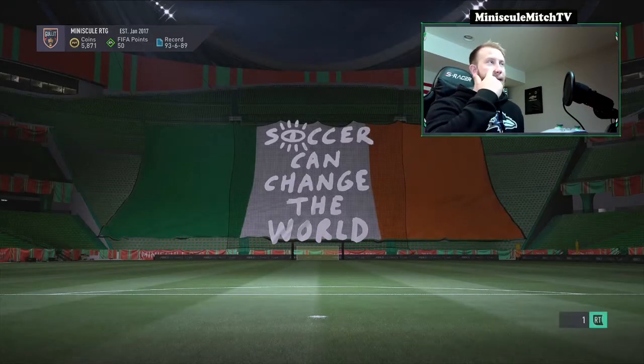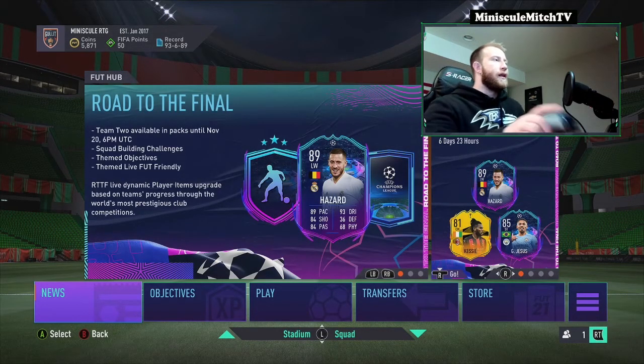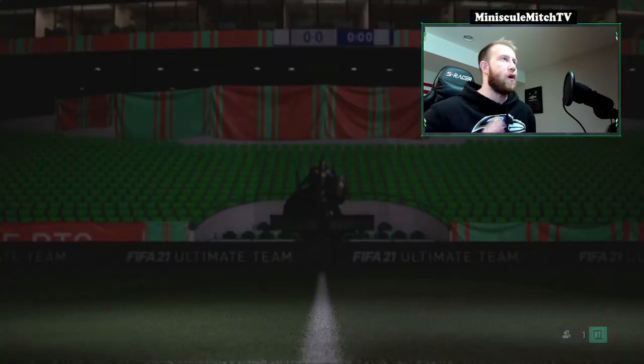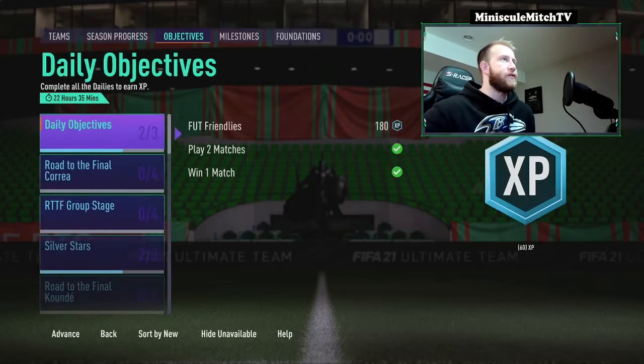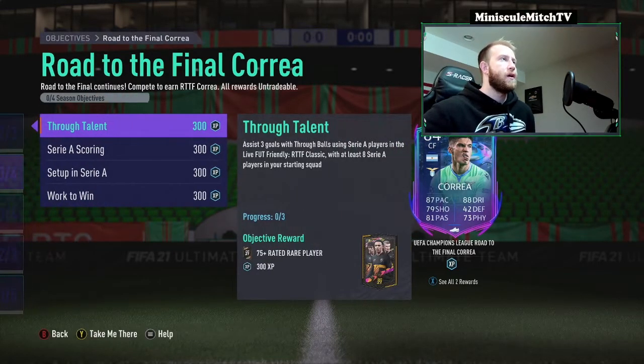Oh my god, that looks like some big cards right there boys. Let's start out — I'm just going to run through all this. First of all, the objective I think is Correa — 84 rated Correa. I'll take a look at the stats on Footbin in a moment. Looks pretty solid as is right now, but you need three assists with a through ball.